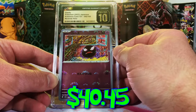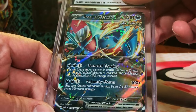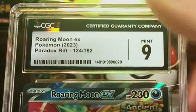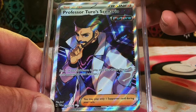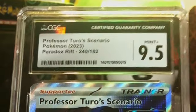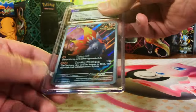Let's keep it going with the Roaring Moon EX from Paradox Rift — nine or nine and a half, I think. Nine, okay, we will take it, Mint Nine. Professor Turo's Scenario Full Art from Paradox Rift — it's gotta be a 9.5 or 10. Nine and a half, alright, that works — nice card.